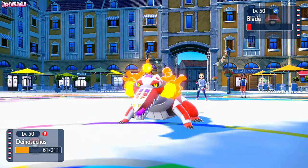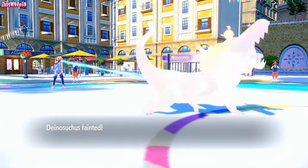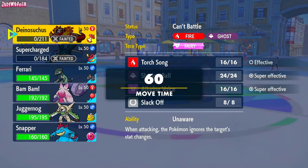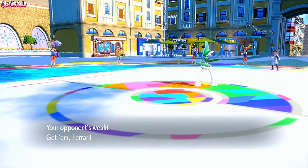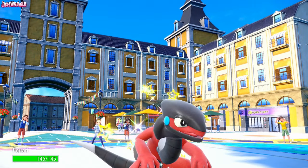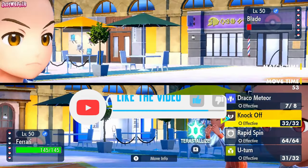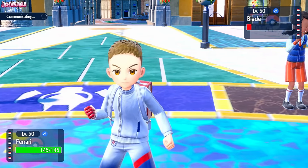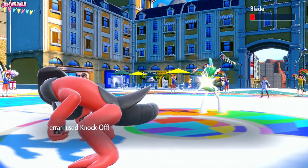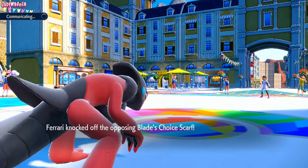We can go for a Shadow Ball and hopefully outspeed thanks to the Sticky Web. If we don't, they probably are Choice Scarfed — they still outspeed us after Sticky Web. But as we learned, Skeledurge is pretty slow. I think the best thing to do now is go back into Cyclizar. I've lost two Pokémon already so we need to start making plays. I want to U-turn for the switch but I feel like they just sac the Gallade here. So I go for a Knock Off instead — Gallade does go down. And they are Choice Scarf — good to know. In comes Politoed, nice and shiny, gets caught in the Sticky Webs.